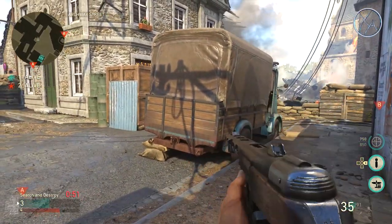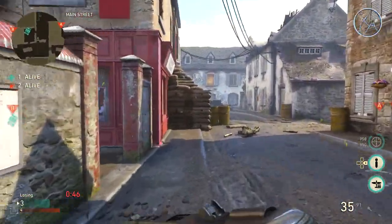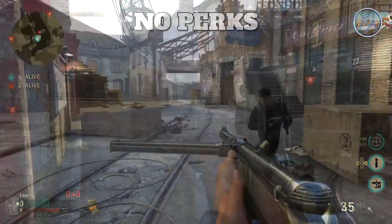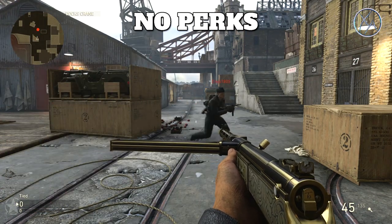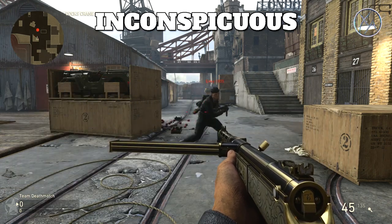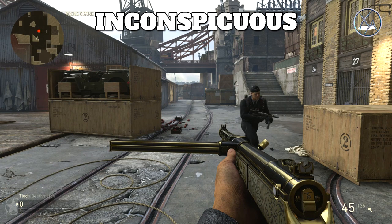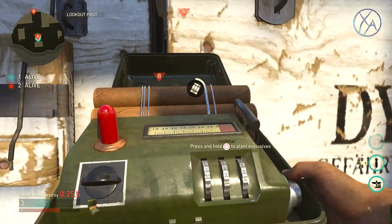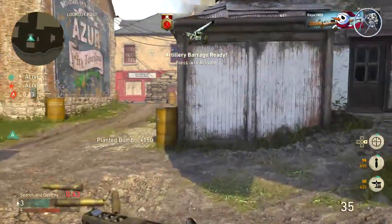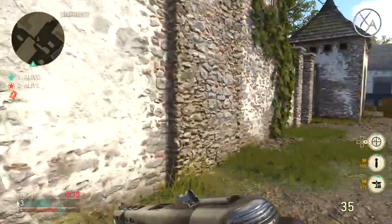Still with the enemy sprinting, this next test gives an indication of the volume of enemy footsteps when they're running in close proximity to you. The first clip is with no perks and the second is with Inconspicuous. Even though enemies can still hear your footsteps with Inconspicuous at a full sprint, it helps a lot — especially in respawn modes like Capture the Flag where you sometimes want to be sneaky but also want mobility.